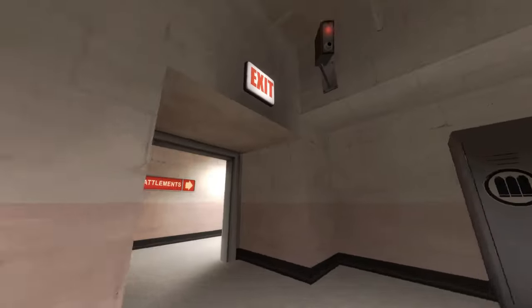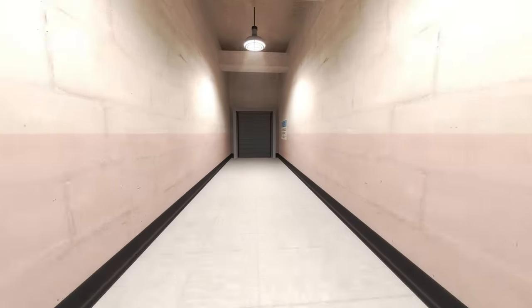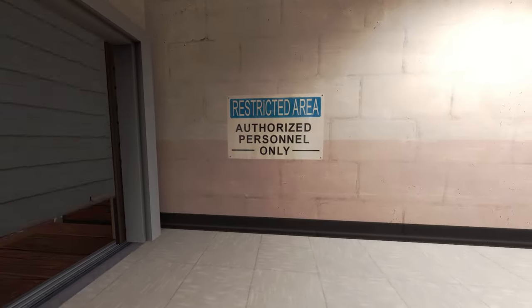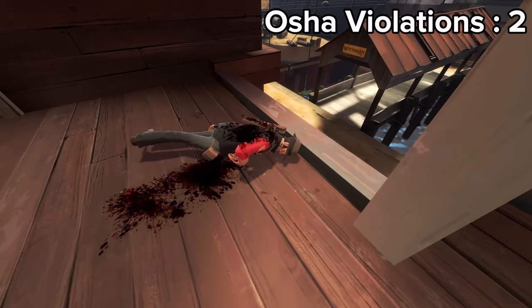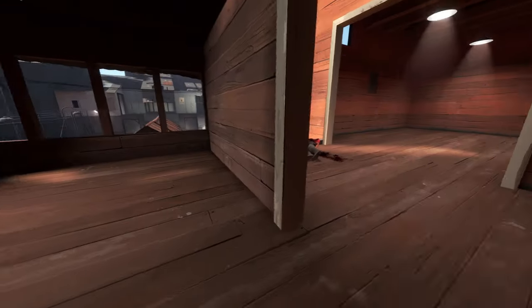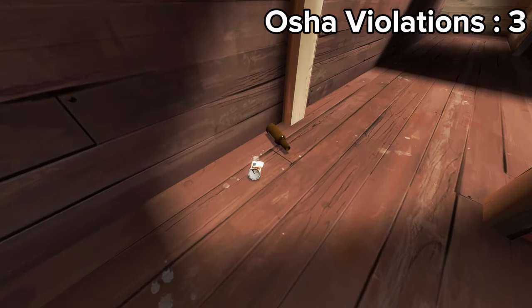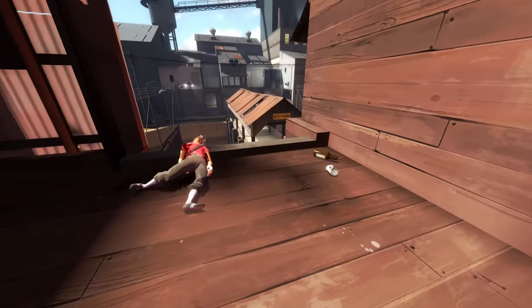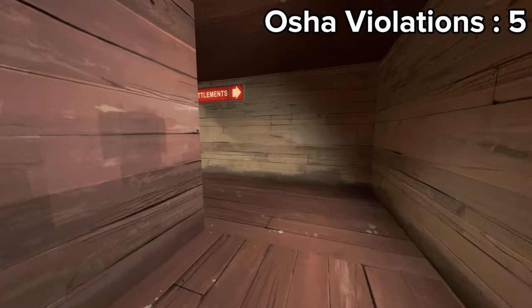Notice the proper signage as well as the security cameras — that way no one gets lost — as well as another proper signage. Here's where we get to our second violation: we do have a dead sniper. Violation number three is going to be no handrails slash guard rails. We do have this trash out in the open — that's a health hazard, that's number four. And bam, dead scout — that's number five, most likely backstabbed by a spy.